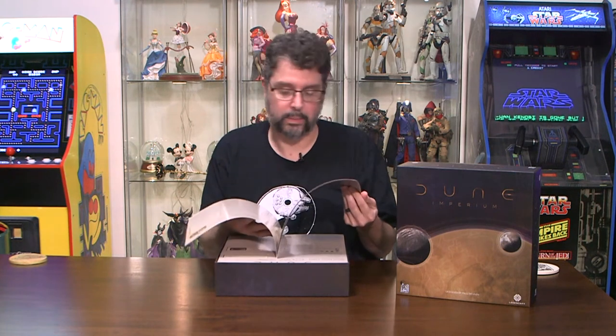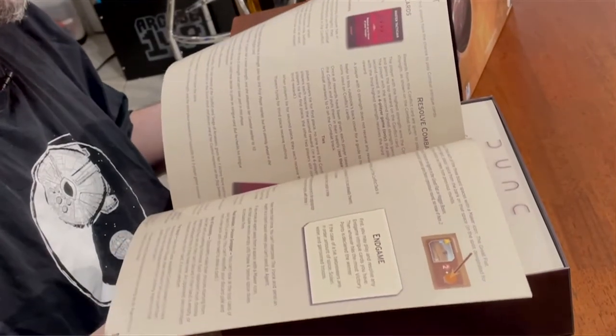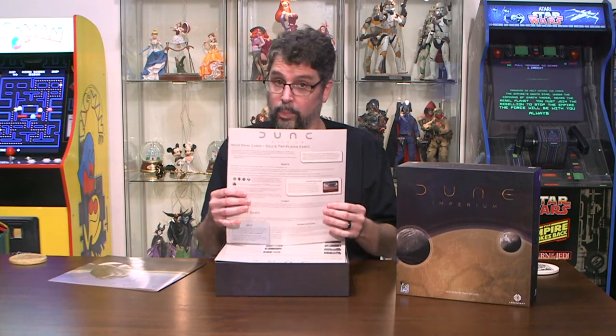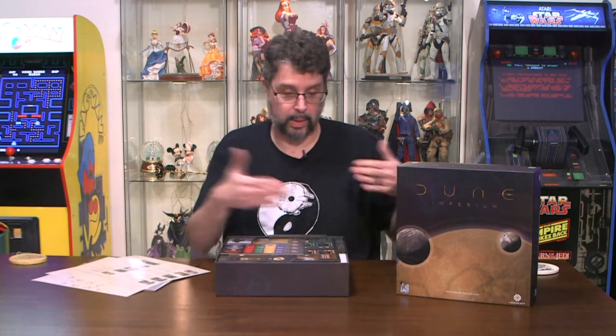The instruction booklet looks well written, of course I won't know until I read it — no matter how pretty an instruction booklet looks, unless it reads well, it's not good. They have solo and two-player games, so good news for solo players. And then we have a guide to the stuff on the board — I always love guides and quick reference sheets. Especially if they put it on a board like a GM board — super awesome.